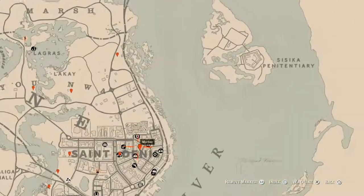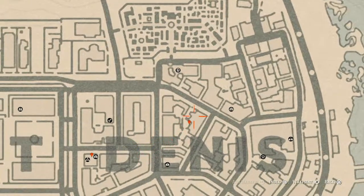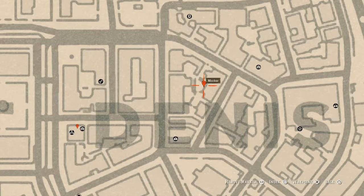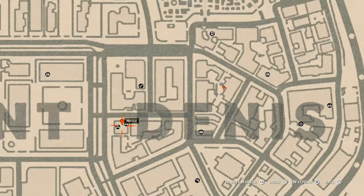Over here at our next marker, right over the word 'Denise' on the map, you will get a tarot card. This tarot card is a Four of Cups — it's on a box near a fountain with a light. The box is right here and the fountain with the light is right here.